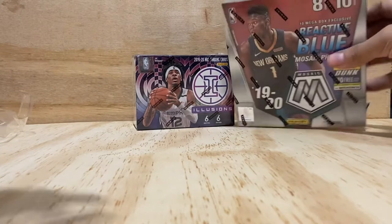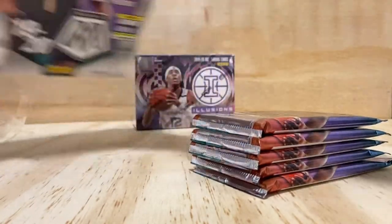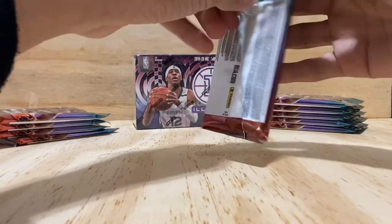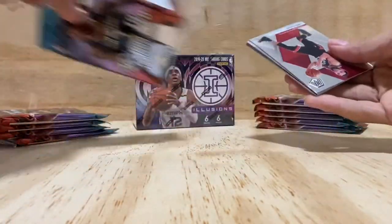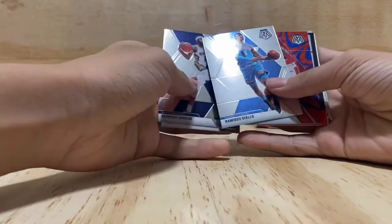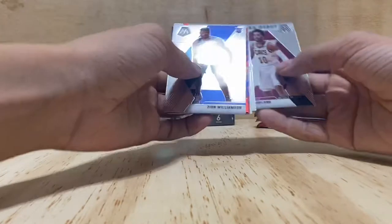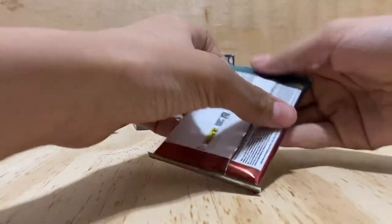Going ahead and starting on this mega box. First pack — we've got Fred VanVleet, Brandon Ingram, Hamidou Diallo, Troy Brown Jr., Clyde Drexler, Dominique Wilkins, a Zion Williamson, and a Darius Garland. That's pretty decent right there with the Zion pull.